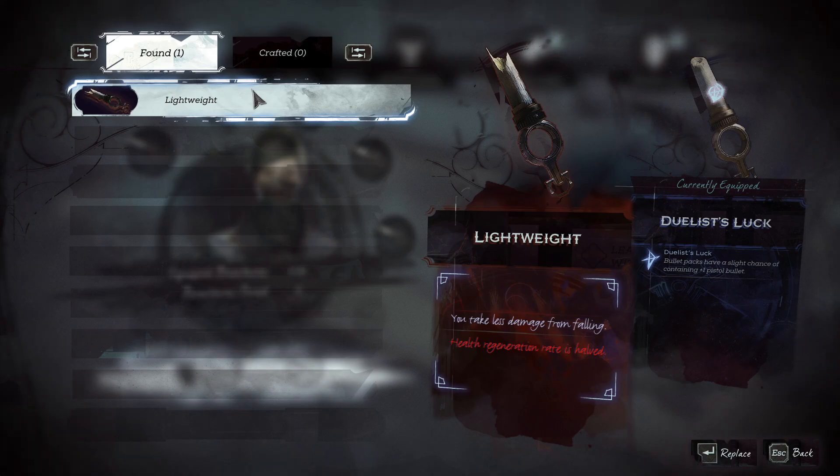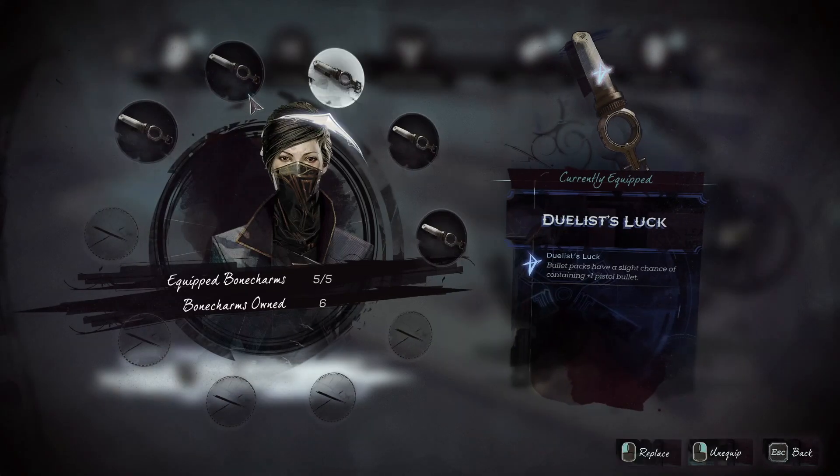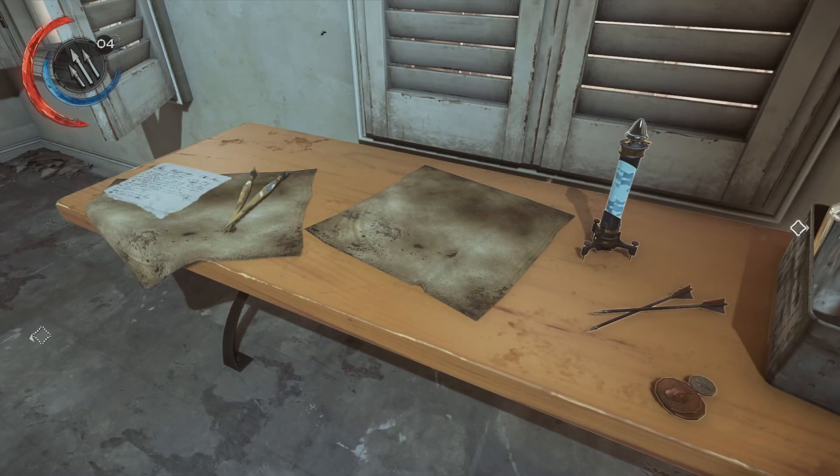Corrupt Bone Charms — they come with positives and negatives. These were introduced in the second DLC for Dishonored 1, Brigmore Witches, right? For example: take less damage from falling, but health regeneration is halved. Not really worth it, most of these.